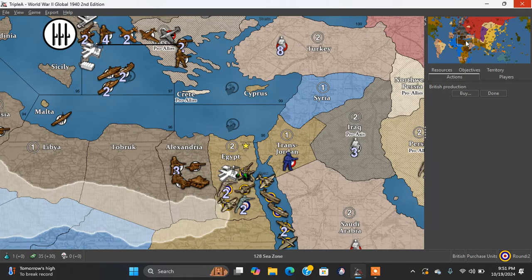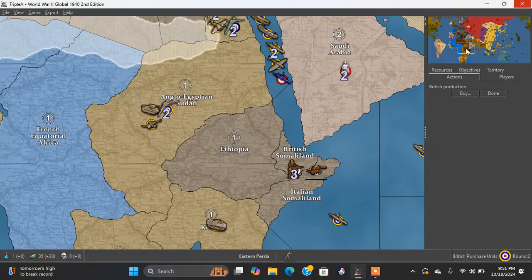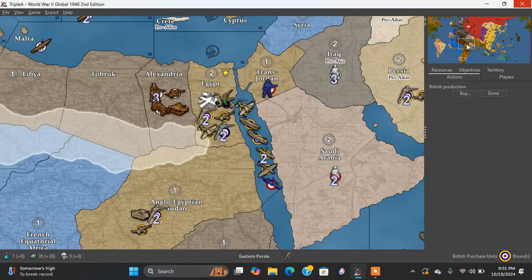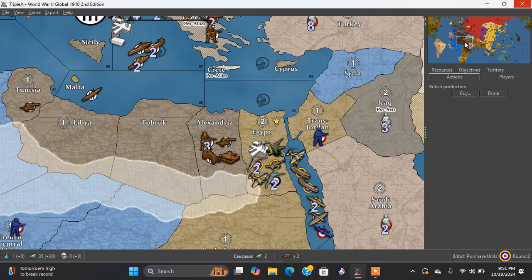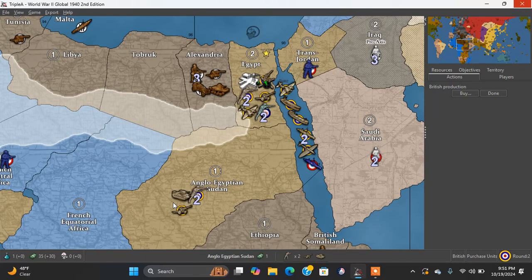Counting forces: two, four, six, seven, eight, nine, ten, eleven, twelve, thirteen, fourteen, fifteen. And I can attack Alexandria with one, two, three, four, five, six, seven, eight, nine.